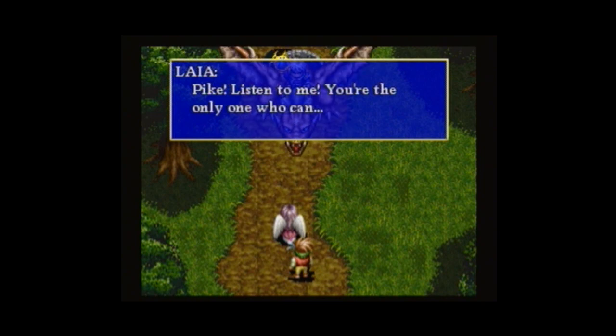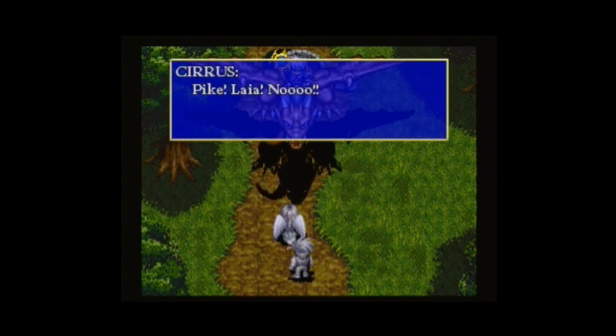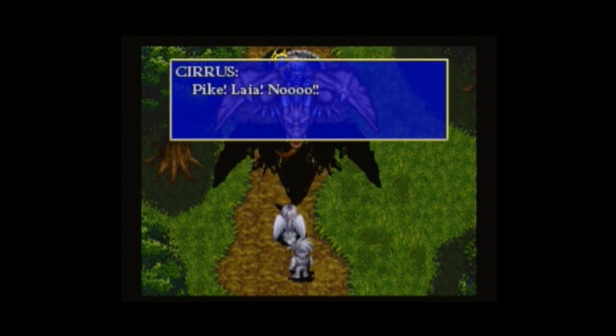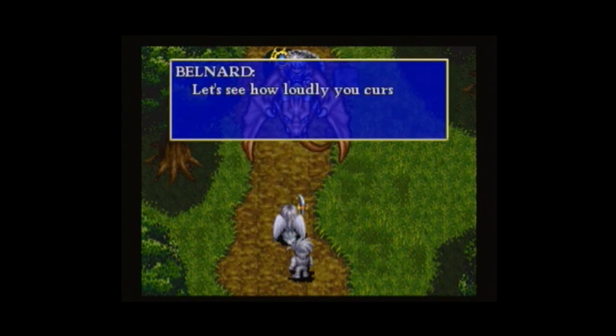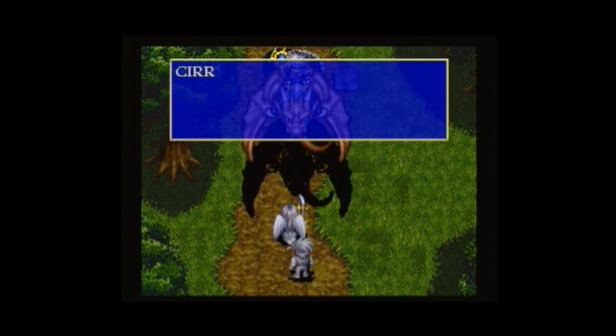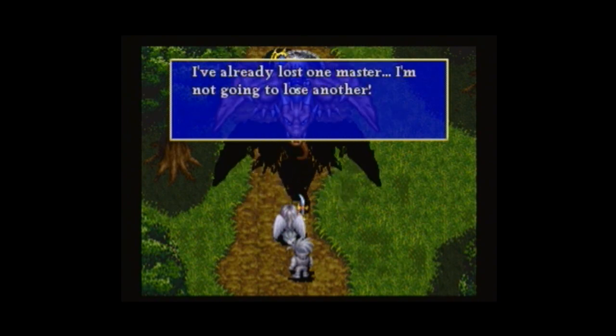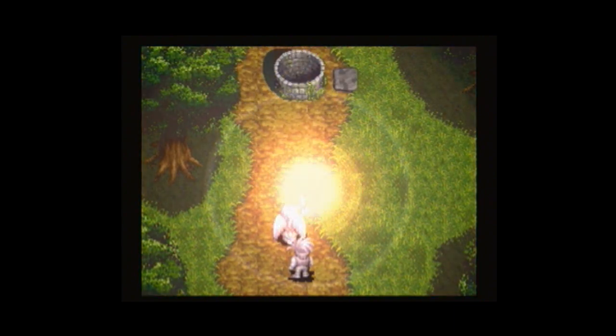Unfortunately, as both Laya and Pike confront the villain, the evil mage places a curse on both of them, which turned them both into stone. Pike's mystical sword, by the name of Cirrus, uses her power to lift the curse off of Pike. But unfortunately, Laya has remained a stone statue. Pike, mourning the loss of his sister, decides to take it upon himself to look for a cure for his adoptive sister to bring her back to normal. Thus, this event starts our story in Albert Odyssey.